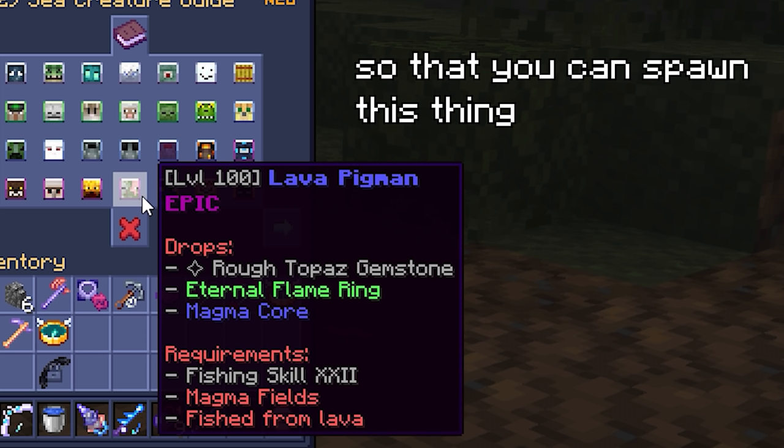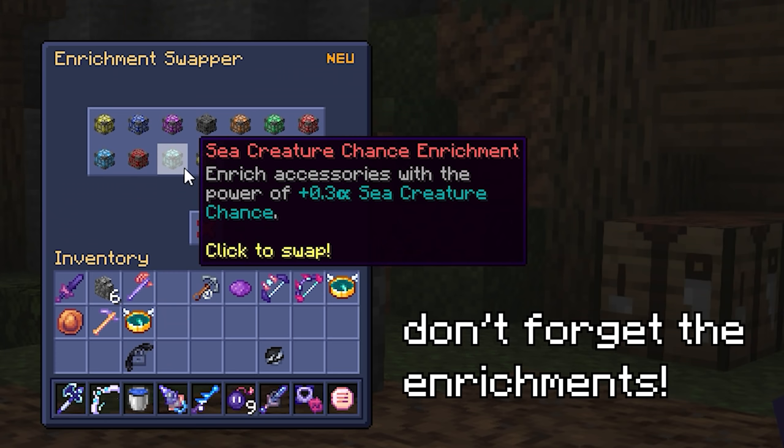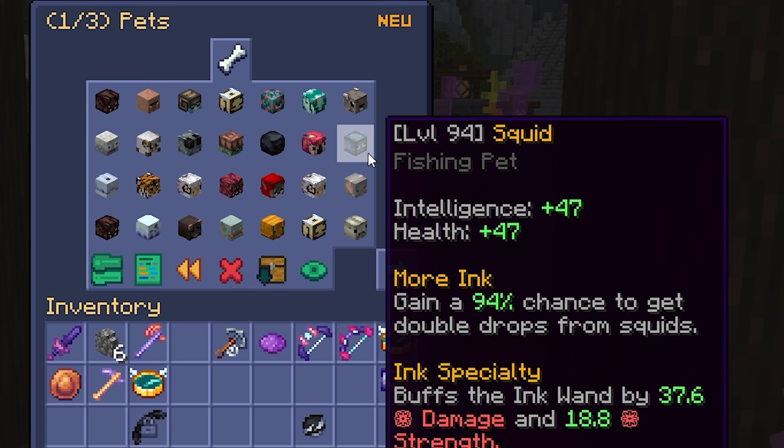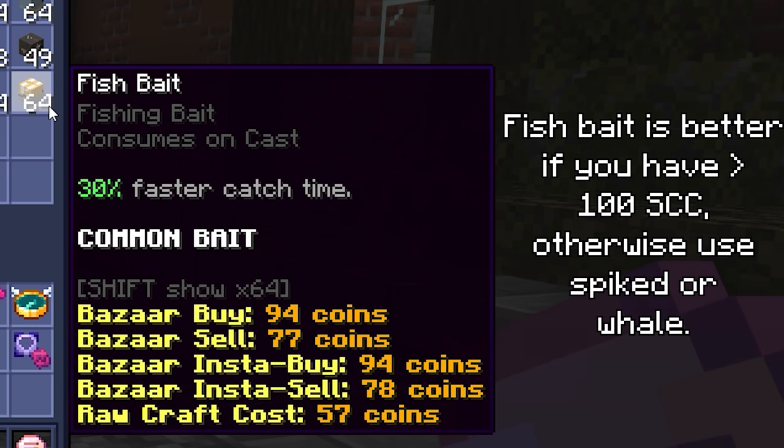To do this, all you're gonna need is fishing level 22, preferably a little higher, and then whatever fishing gear you have, although things will obviously go faster if you have better stuff. You're also going to need some auto pet rolls and a squid pet to make things go by faster. For bait, you can use really anything — I use whale because I'm lazy and can afford it, but you could totally just use fish bait or spike bait depending on what you need.